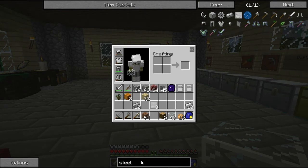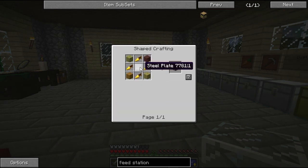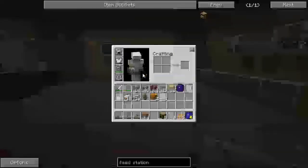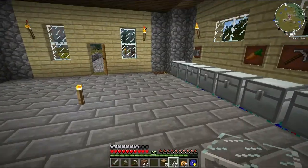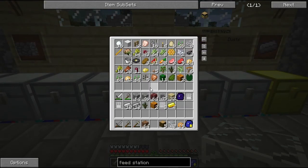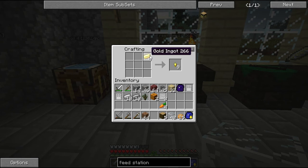So first thing we're going to make is a feed station. We need some golden carrots — that's four — so that's eight carrots surrounded by golden nuggets. So four carrots and a load of nuggets. And what I've done is I've set up a building ready for these feed stations, which I'll show you in a moment.